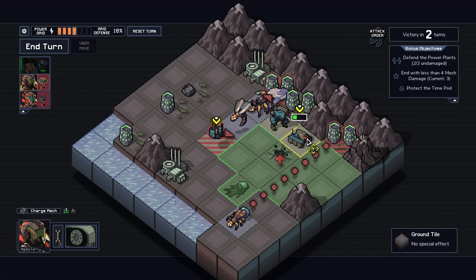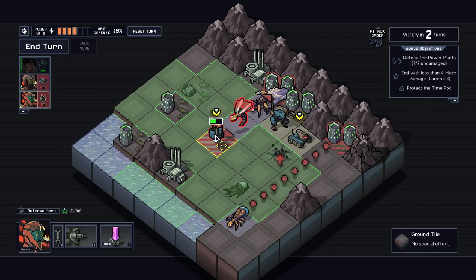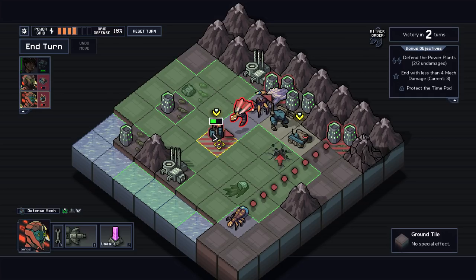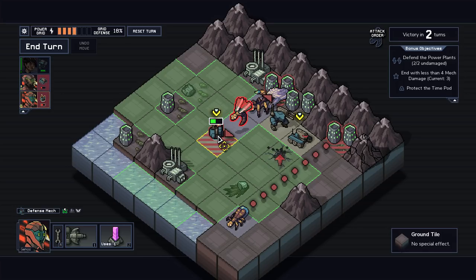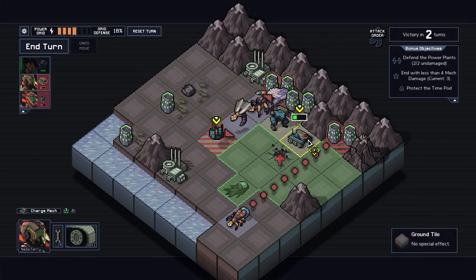I can either move this guy into the way, block it and repair it in his turn, or something else. Because I can block that one as well. This guy does not have a lot of HP by the way. It's a really odd playstyle, because two of my mechs I can't use for damage most of the time. Like this guy — I can't use him for damage because he's constantly wounded.